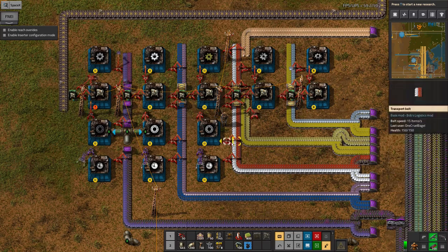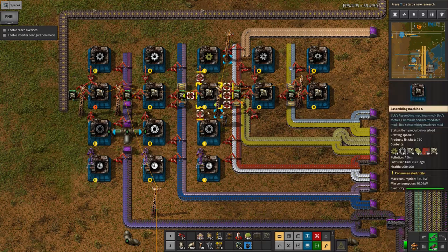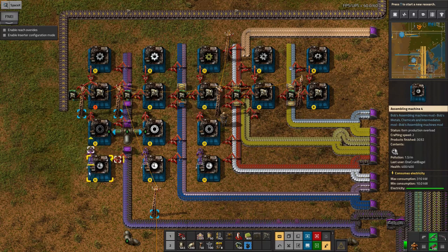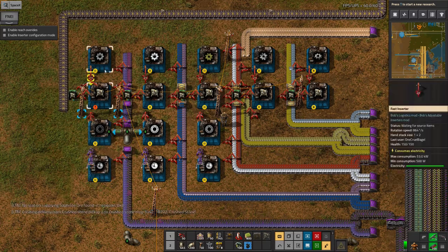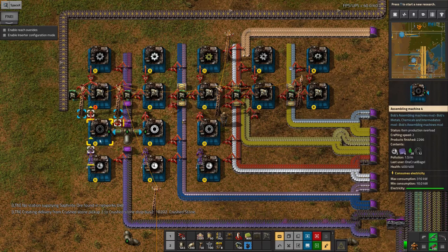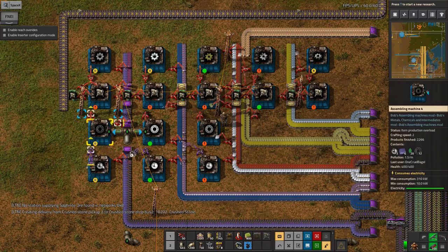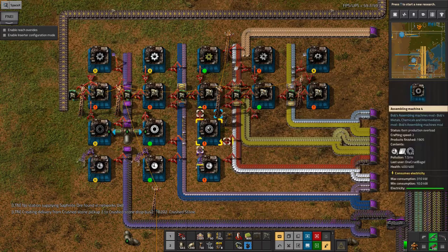As you can see, each tier of radar has a belt coming in with the appropriate stuff for that tier, and all the assembly machines are arranged in a neat line. Because each one only requires two sub-components that I'm building on site — in this case the nitinol bearings and nitinol gears — it's easy enough to have them in a vertical column like this and use direct insertion. So that works quite well.